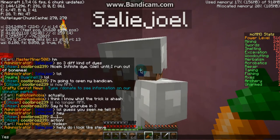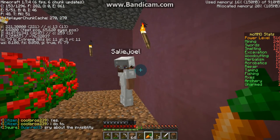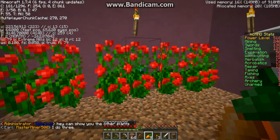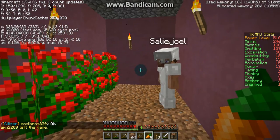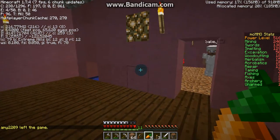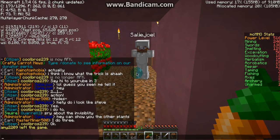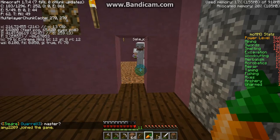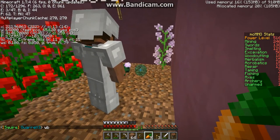There's some kind of weird skin glitch. This is Sally Joel's house — he's an admin on this server. He done this all with survival mode. I like the wood flooring. He's going to show me the other plants.